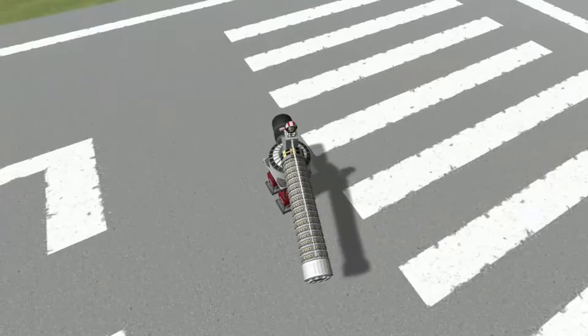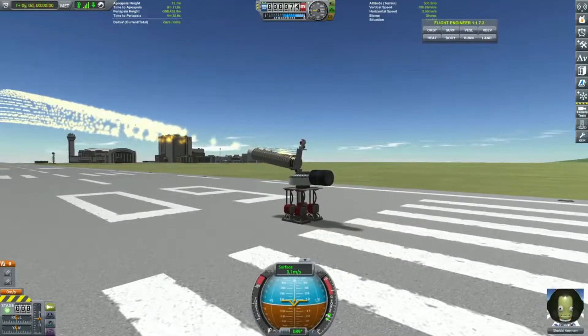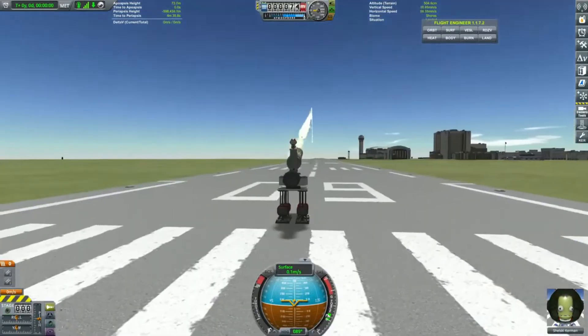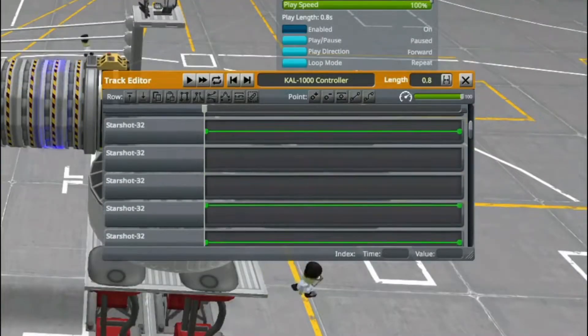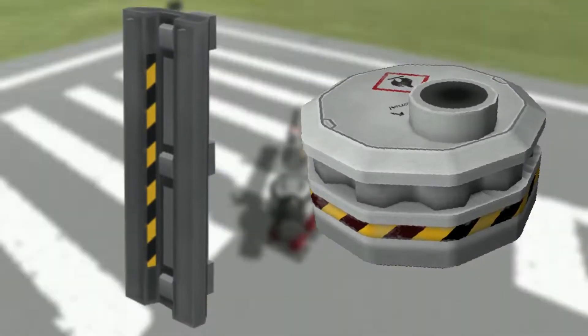I find that some of the most fun things to build in KSP are stock weapons. They require quite a bit of creativity, and there's nothing quite like blowing up some buildings in a kid-friendly space game. While KSP doesn't have anything explicitly labeled as a weapon, it has plenty of things that can be turned into weapons, or at least can be used to represent weapons.